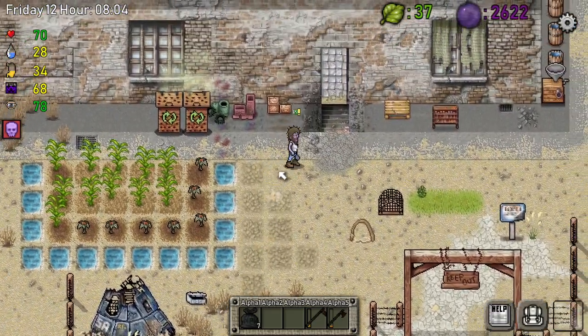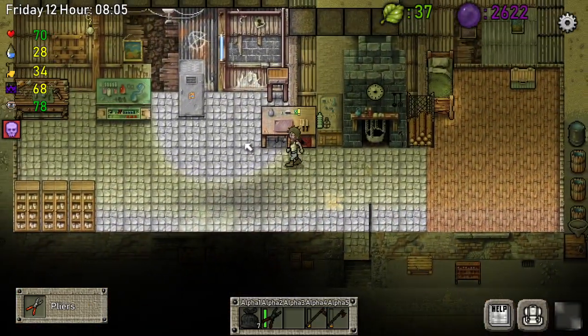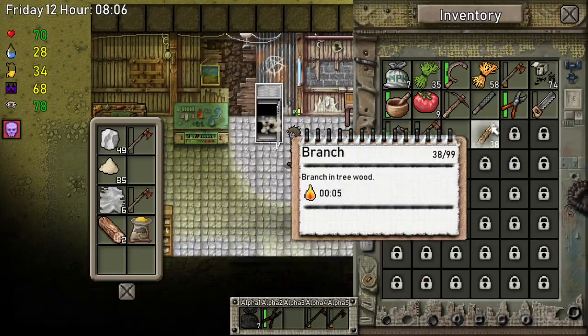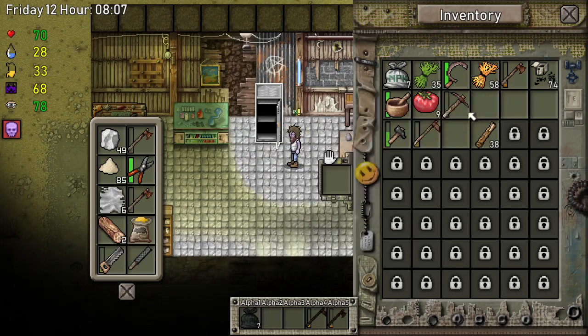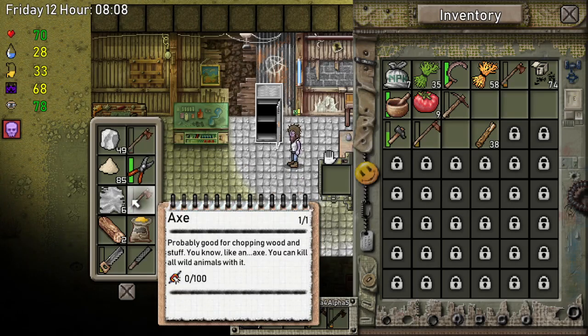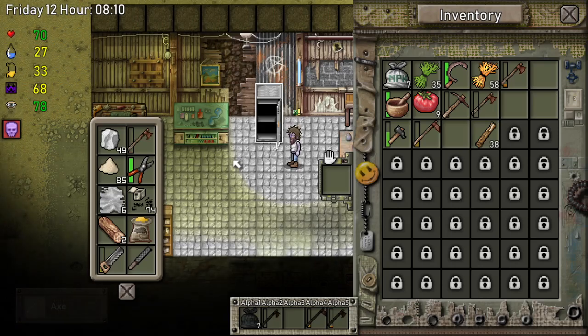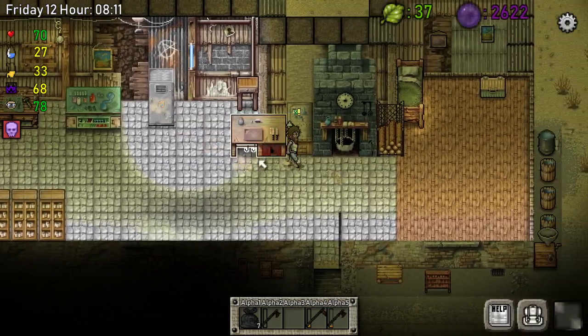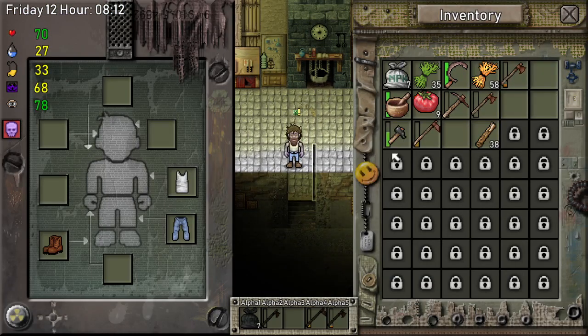Those are my used tools — get this one, also bring it inside. This one is used, that one is used. Oh, it's not good at all — oh, I'm hungry.